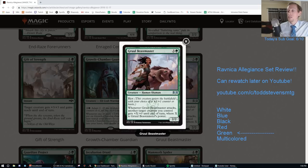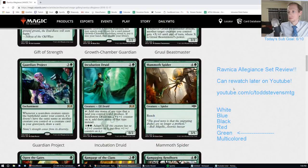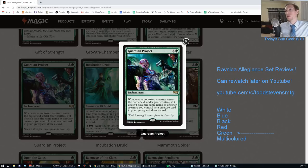Gruul Beastmaster. Three and a green for a 2/2 with Riot. Whenever Gruul Beastmaster attacks, another target creature you control gets +X/+0 until end of turn where X is Gruul Beastmaster's power. So it could be a 2/2 Haste and you attack and give another creature +2/+0. I don't really see this doing much - that's an F.